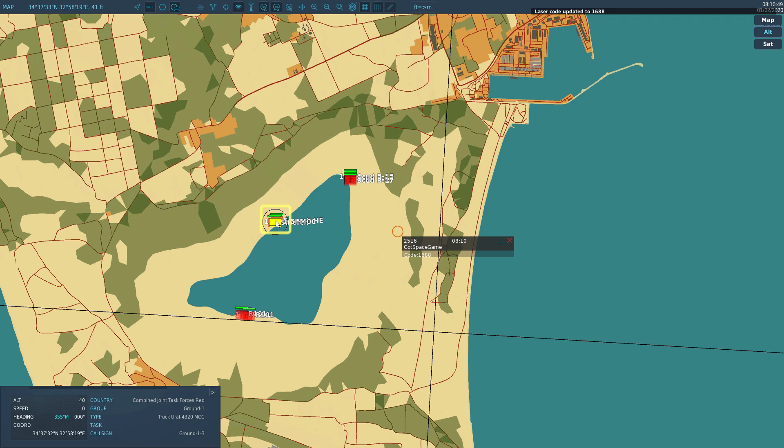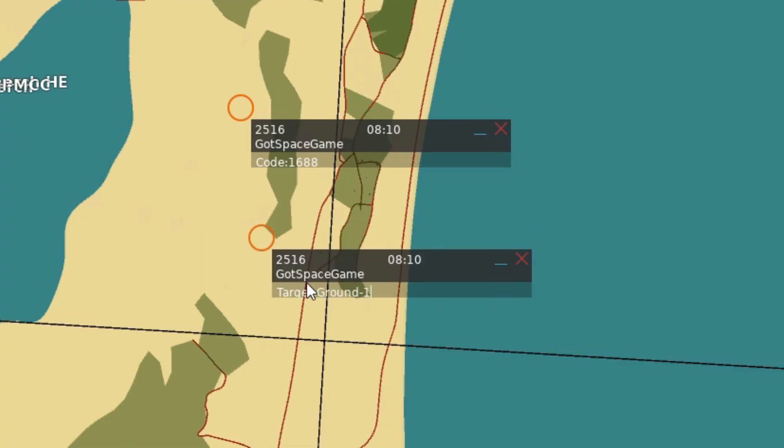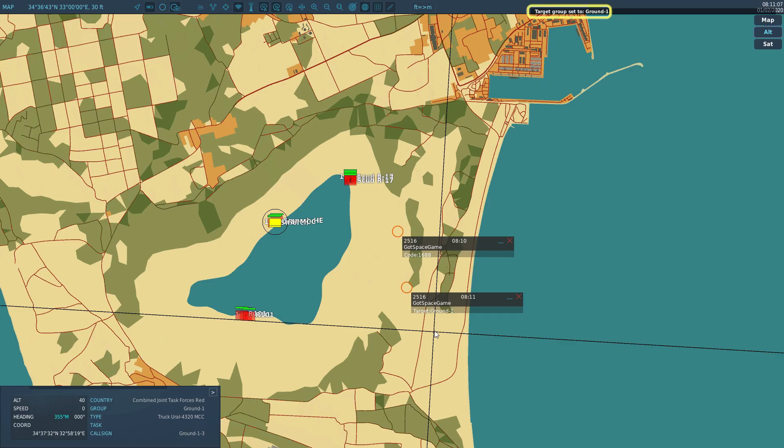Click the group that you want to target to see its name — in this case, 'ground1'. Add another marker point (these can be anywhere on the map) and label it 'target:ground1'. No spaces, and the group name is case sensitive and needs to be input exactly. Press F1 to come back to the plane.